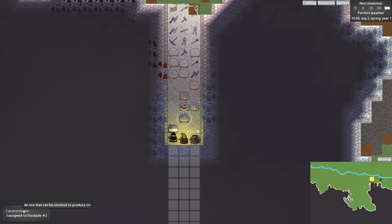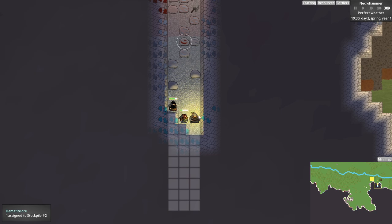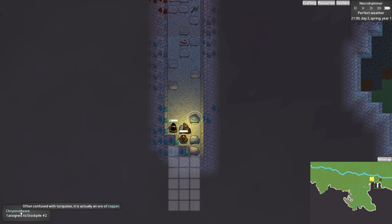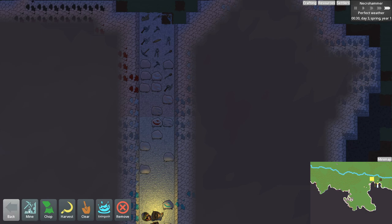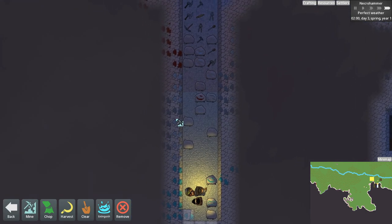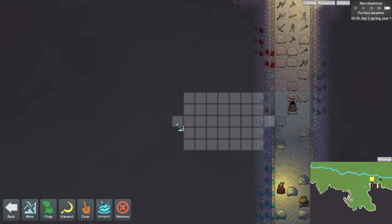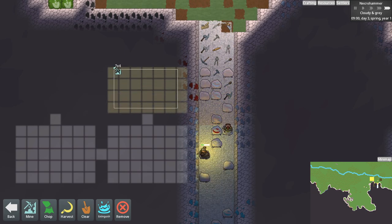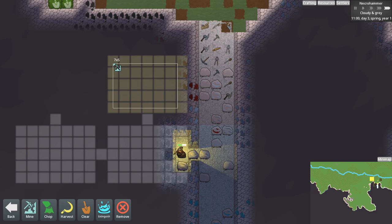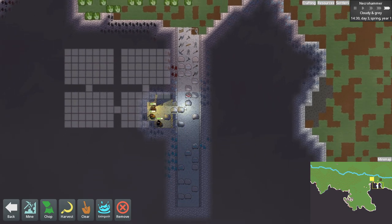We've got cassiterite right there — that's going to give us tin. We've got hematite — that's iron. And if we can find some copper, like malachite or chrysocolla... oh, it's turquoise. Okay, we've got copper in there, so it'll be alright. We're going to set up some basics over on this side — we'll need some rooms for stuff. We'll do a 5x7 here and a 5x7 there as stockpiles for various sundries. With three miners on it, they should get it done pretty fast.